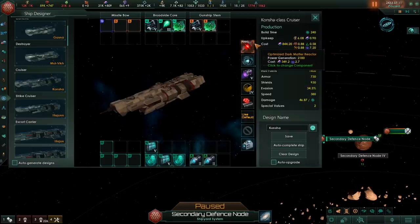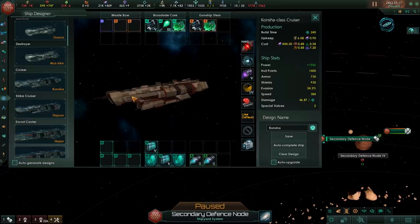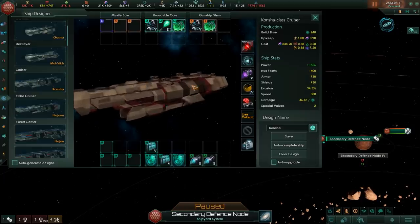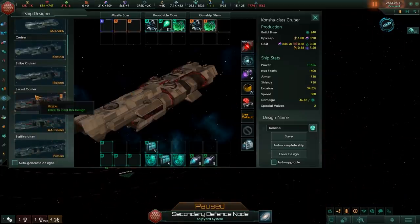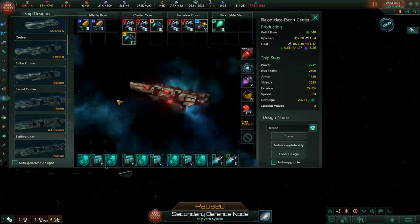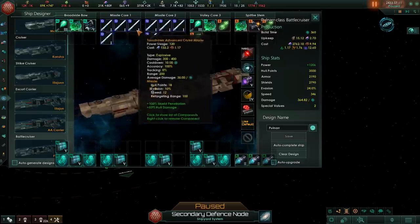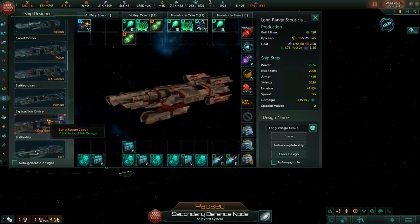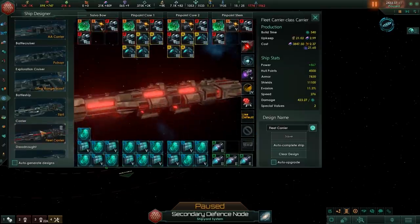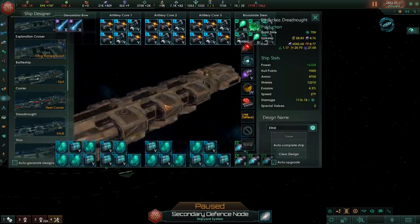Kuragane doesn't have this — they just have one model for every single design, which I think is one of the big weaknesses of that ship mod. But this particular mod is a lot more dynamic and flexible, allowing you to have more ship designs and more ship choices. The Escort Carrier, same idea, just with more stuff on it. The Battle Cruiser, even larger with even more cannons. The Exploration Cruiser, which is cool as well. The Carrier. And the Dreadnought — it completely spills over the UI, but it's still amazing.